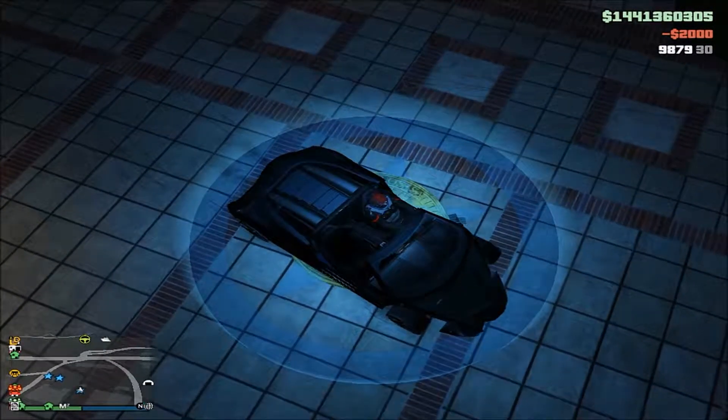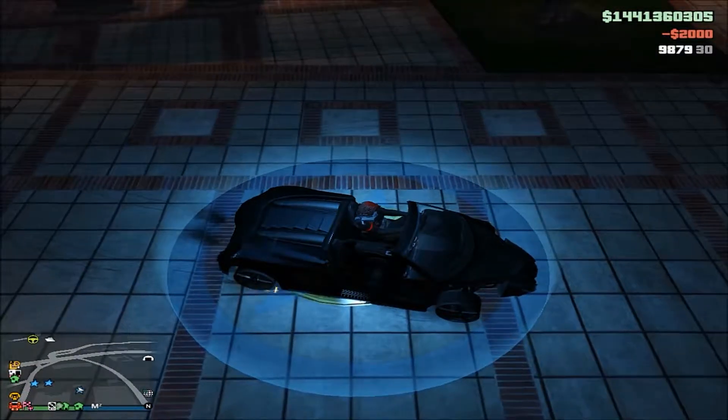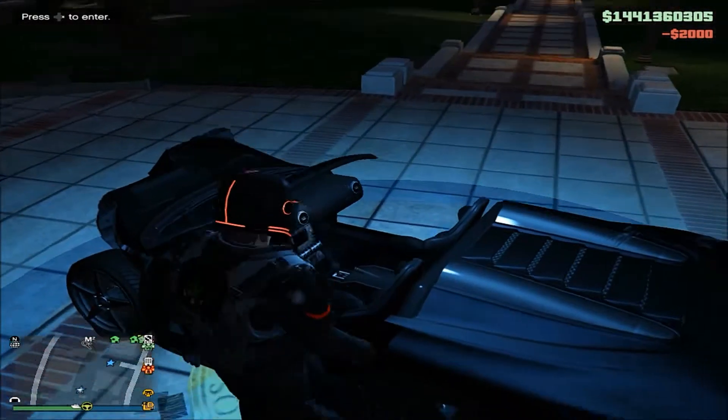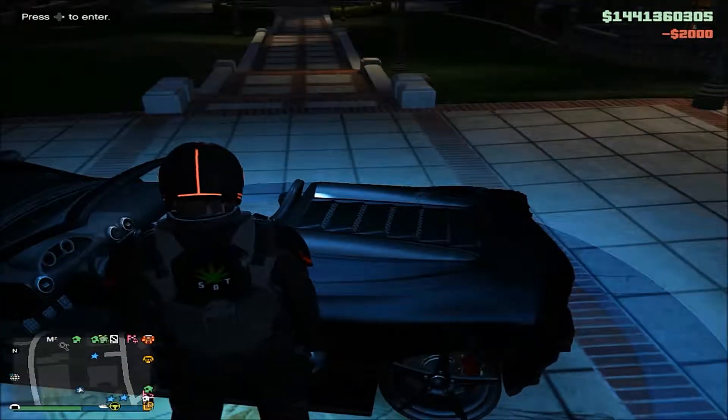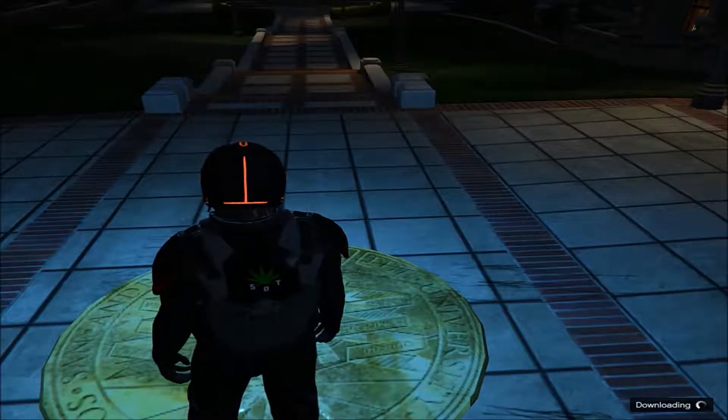Make sure you have all four wheels inside the circle, just like that. Then get out and stay close to the car. Press right on the d-pad and press enter — it should suck the car in.